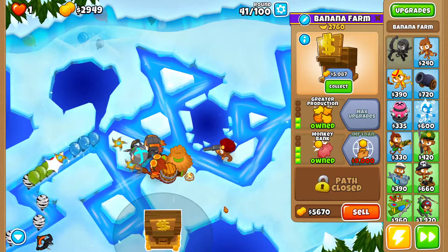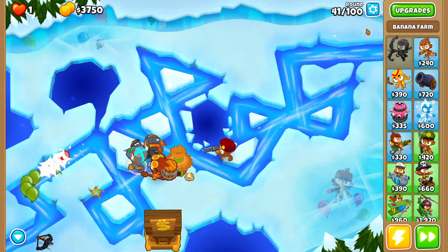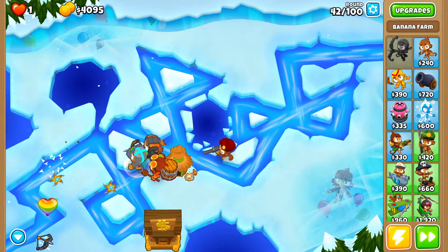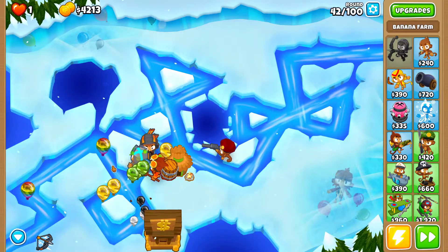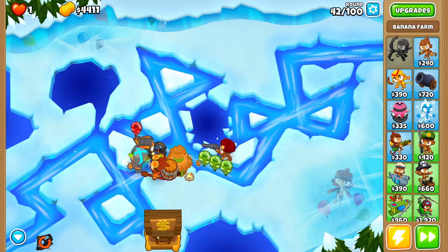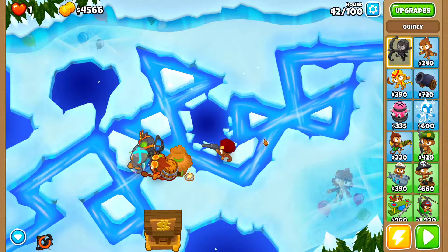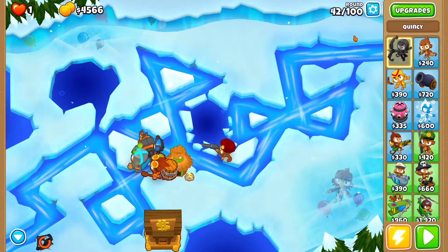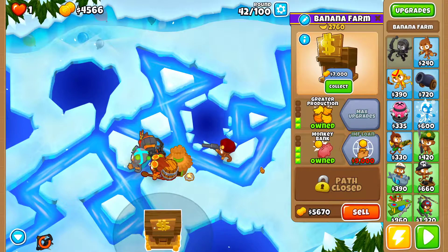Next is collecting the Bank at the end of round 42 — make sure you stop at the end of round 42. Also remember to use Quincy level 3 for the Camo Rainbows at the end — use it when the third Camo Rainbow gets in range. That should be enough to pop everything. Depending on RNG, some Camo Bloons may sneak past, so just retry the round and use Quincy level 3 a little differently until it works.